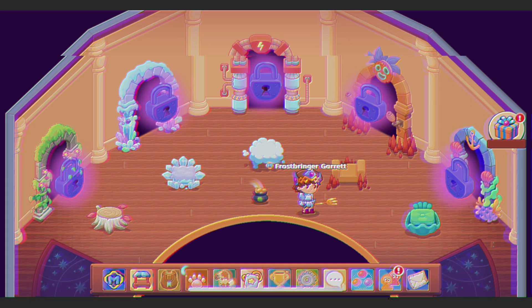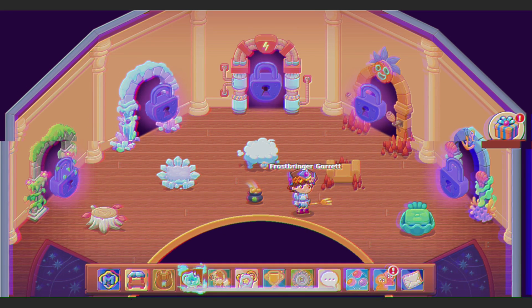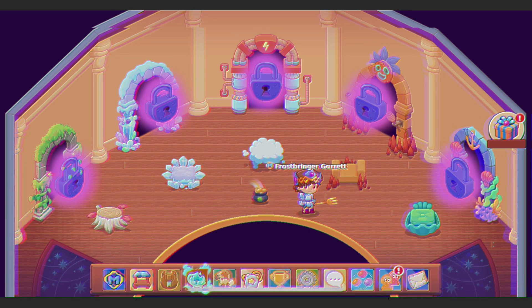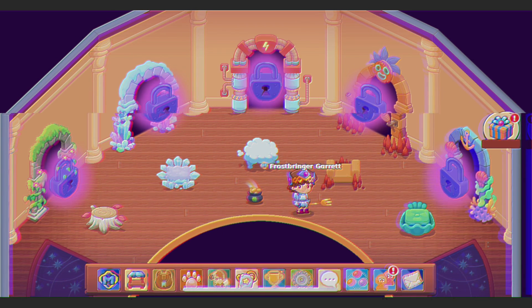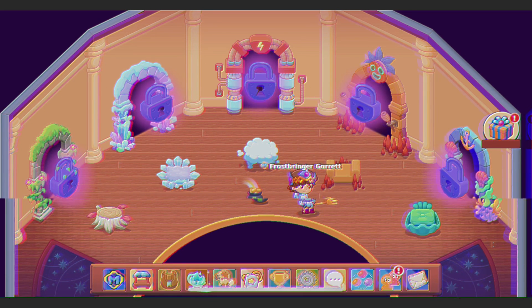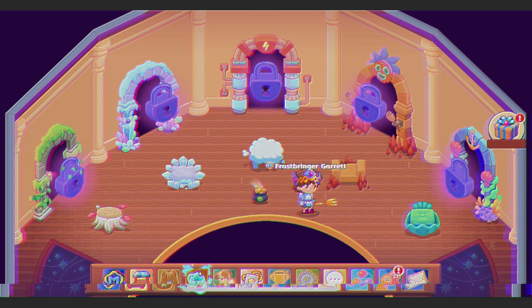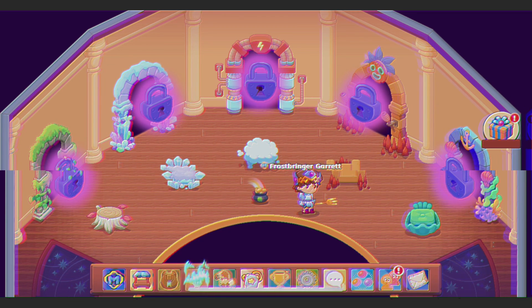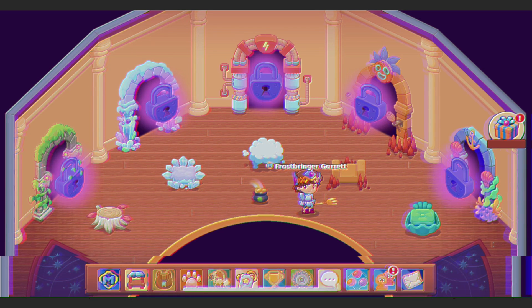At this point we believed there was going to be a two-year wait between each tower that Prodigy released. We did not know why this took so long since the towers were so similar, but this is just how it was going. We expected that in late 2023 we were going to get the storm tower's release — that did not end up happening, and I think that was for the better.